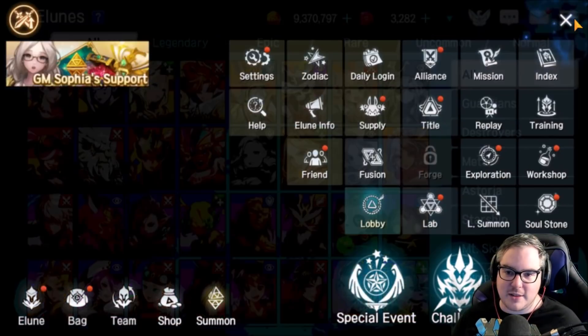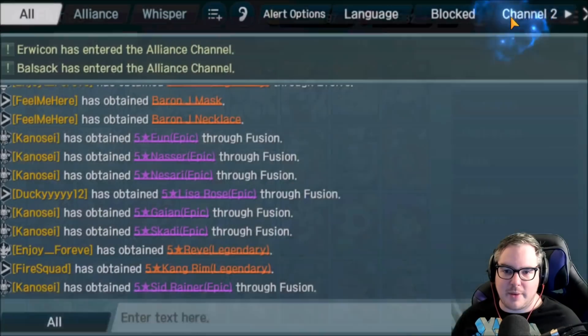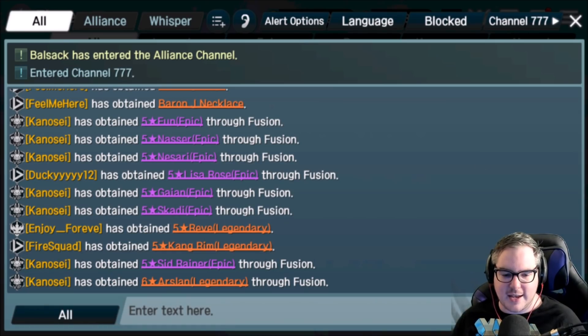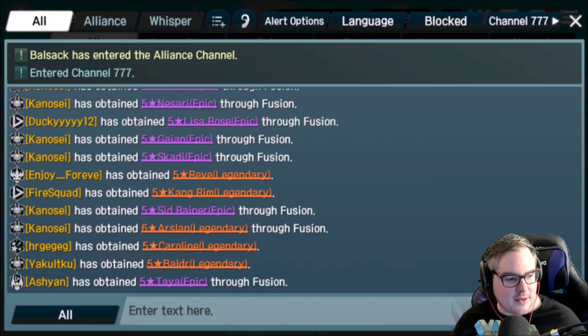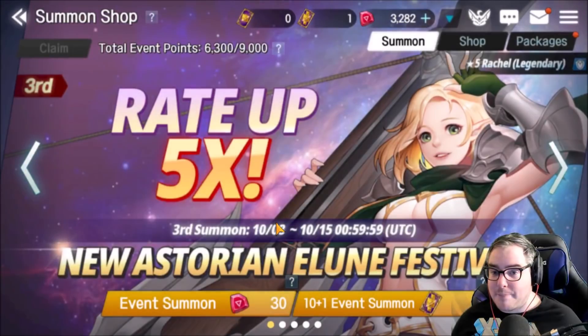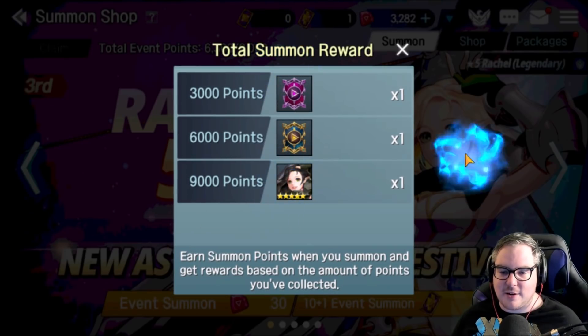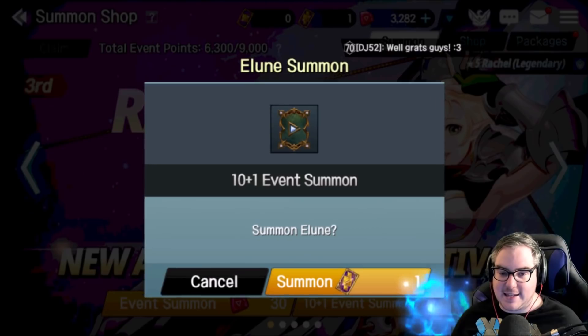Let's do some summons for her. As always during summon events, you want to go up into the chat window and join channel 777 — I can never remember if it's three or four sevens. Let me check... yeah, channel 777. Okay, so let's do some summons. We've got enough to hit the pity, so we're guaranteed to get her. We have 6,300 out of 9,000 gems, we've got a 10-plus-one, and we want to hit that guaranteed five-star Rachel.